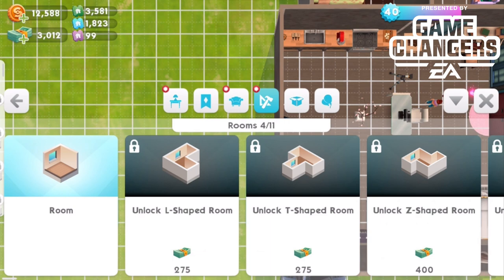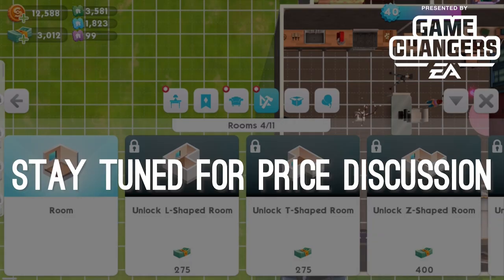We're gonna go through the rooms that are available first, and then we're gonna give you our thoughts on their prices, and whether they're worth it, and all of that. So we're gonna play around — there's six new rooms, we're gonna start from the left showing them here, and then we're gonna buy them.